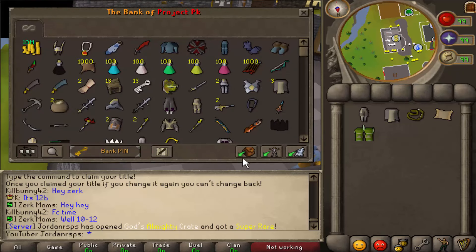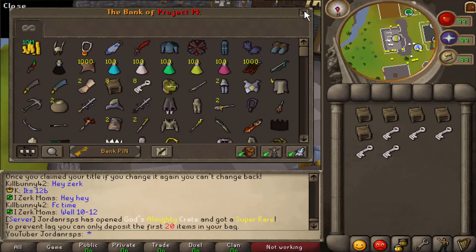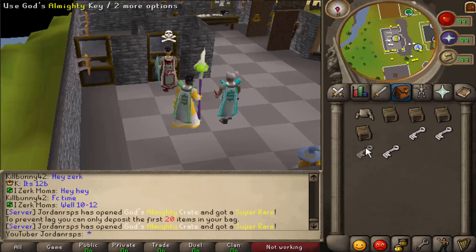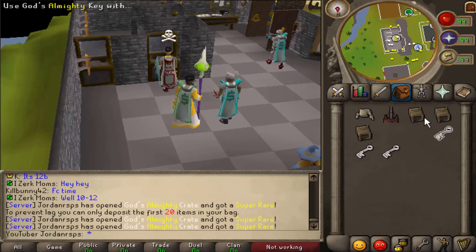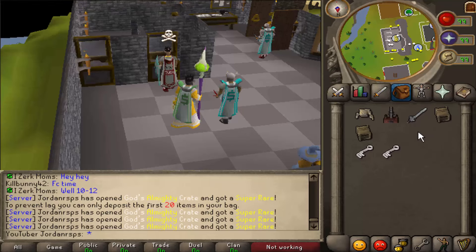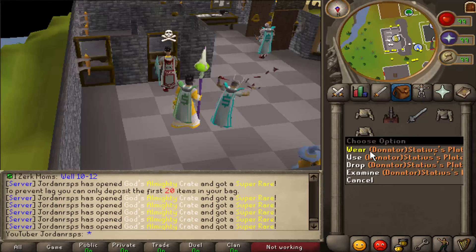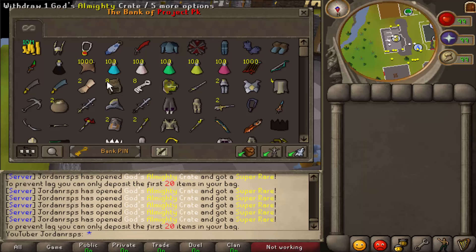We've still got quite a bit to open — let's hope we can get more. Let's open another one: Statues platebody. Oh, heavy ballista — that's red, that must be rare. Chaotic longsword, a chain body, and a donate item — not bad, not bad.